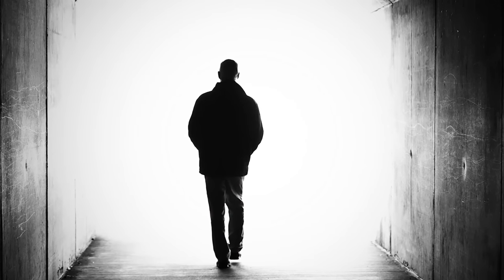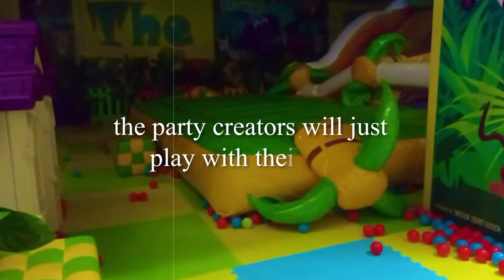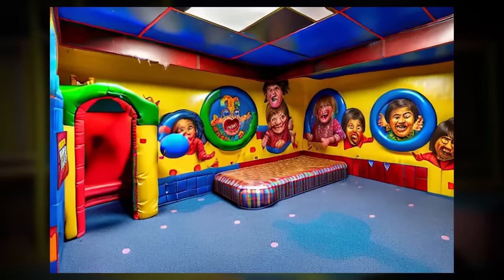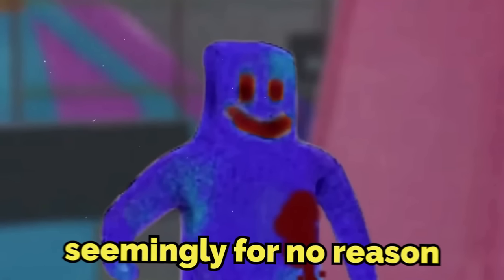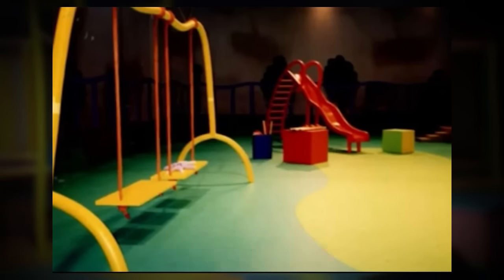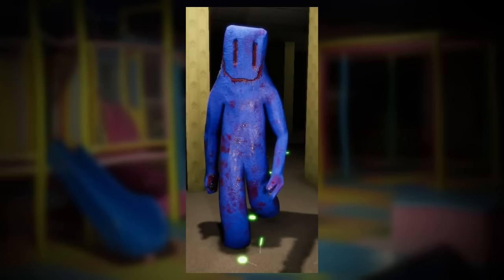When a wanderer finds themselves trapped in Level Fun Plus, the party creators will just play with their food — the wanderer is the food, of course. After the wanderer thinks they're safe, since the level looks all nostalgic and like your memories, the party creators will then chase them around, seemingly for no reason other than just to get a kick out of it. You can try to hide inside the slides or ball pits or trampolines or buildings — none of it works. These things will find you.